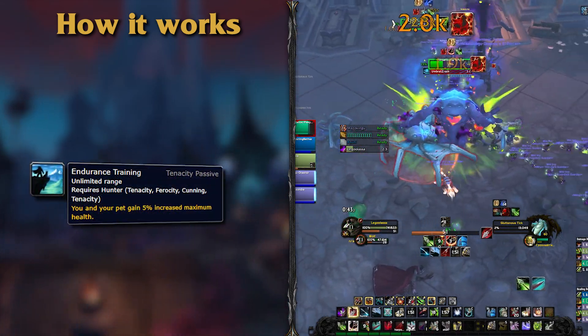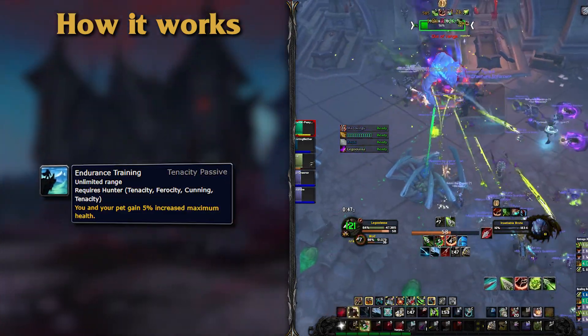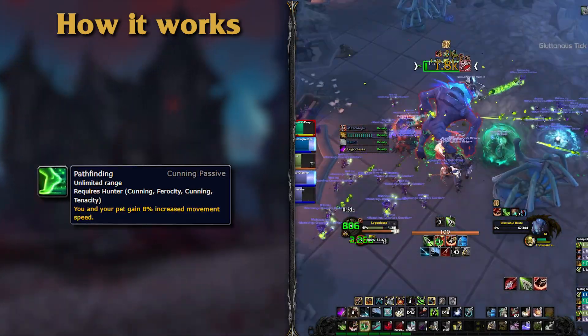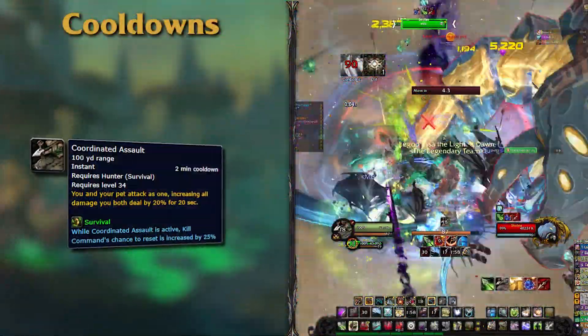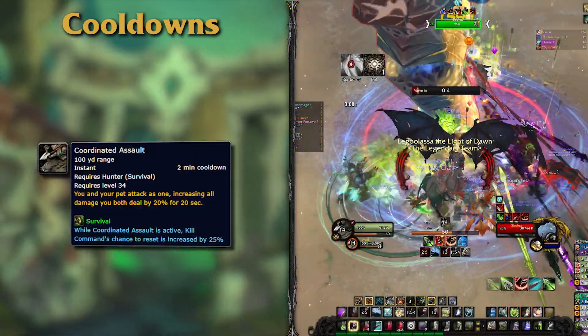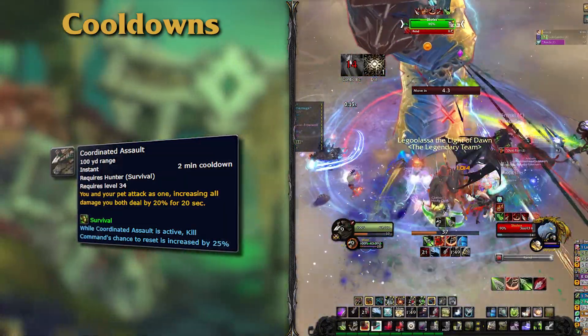Endurance Training will be given by Tenacity pets, increasing both yours and your pet's HP by 5%. Or you can go with the Cunning pet for the Pathfinding passive to increase both your and your pet's movement speed by 8%. Your cooldowns will start with Coordinated Assault — on a 2-minute recharge, it will increase both yours and your pet's damage dealt by 20%, on top of increasing the chance of Kill Command to reset by 25%, synergizing very well with your tier set.